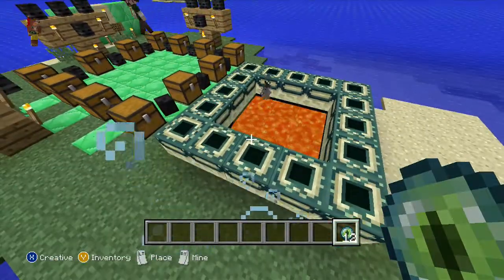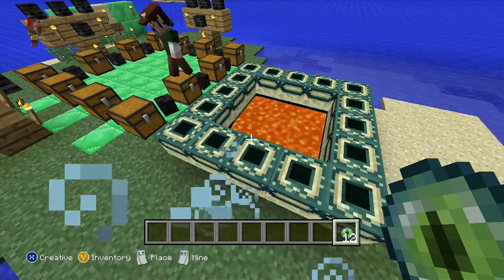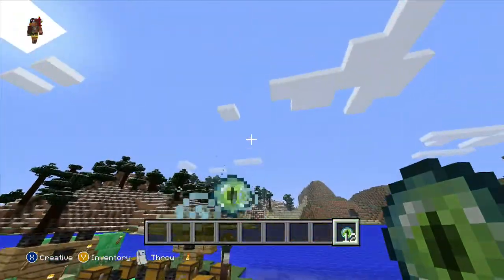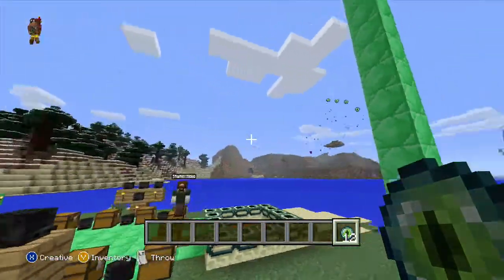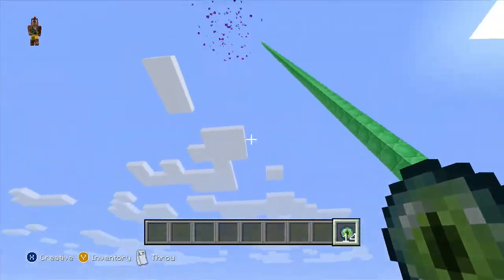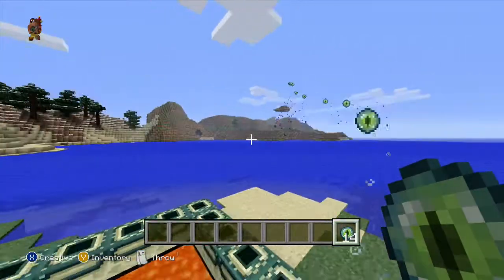If you put all your stuff in the ender chest when you're at your home, it'll hold your stuff. Everybody can put it all in the same chest but you only see your own stuff. So if you place it when you get to the End, you can just grab all the stuff you need.